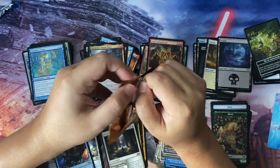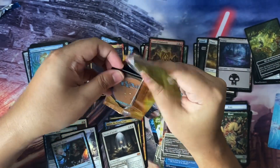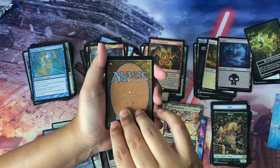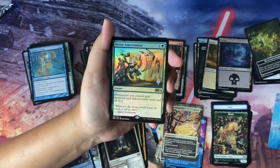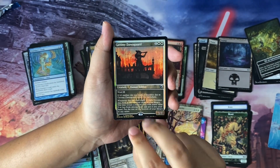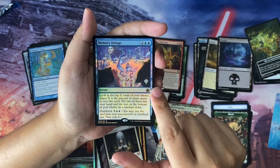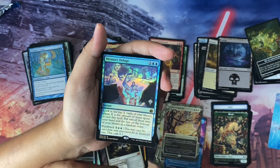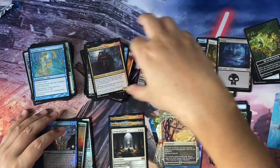Ending with a foil promo pack from Midnight Hunt. Hoping for something good — maybe a Meathook Massacre foil. Opening from the back: we have a nice foil promo-stamped Heroic Intervention — that's a pretty penny! Then opening the promo slot: Gavony Dawnguard. And for the actual promo stamp: Memory Deluge. It's an instant — look at the top X cards of your library, where X is the amount of mana spent to cast it, put two into your hand and the rest on the bottom in random order. Has flashback.